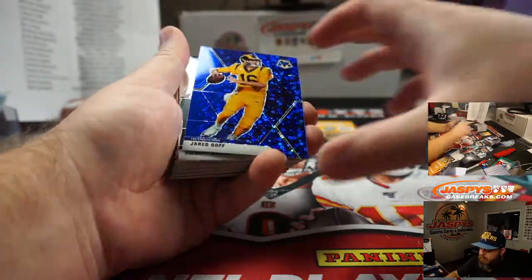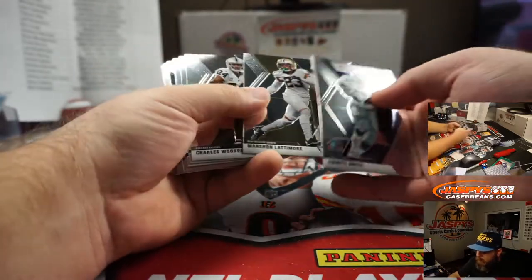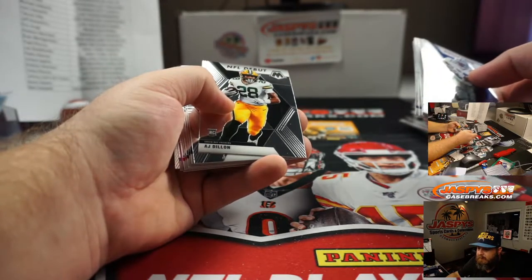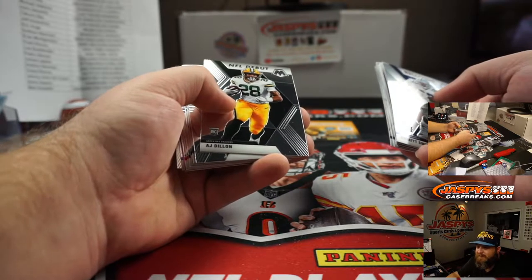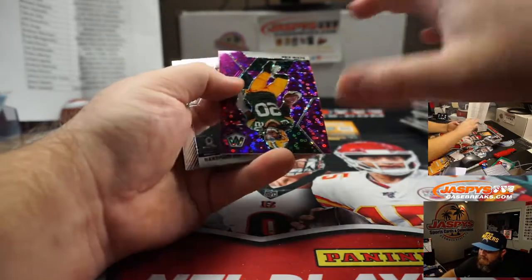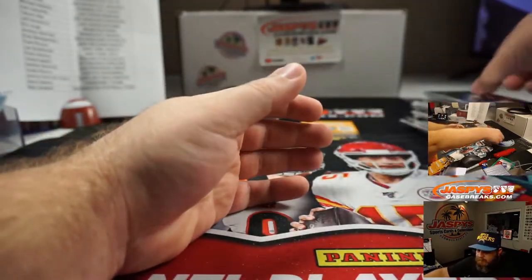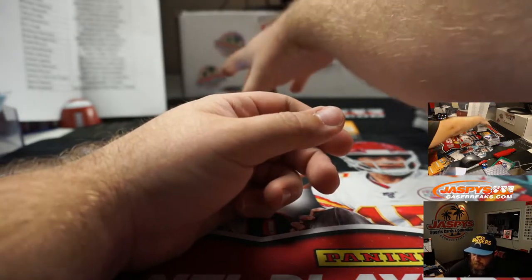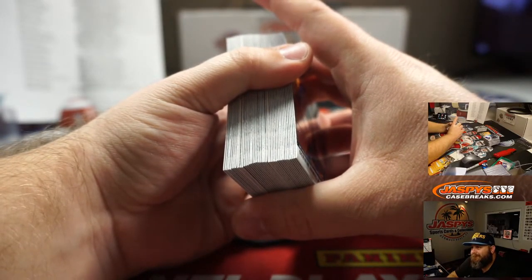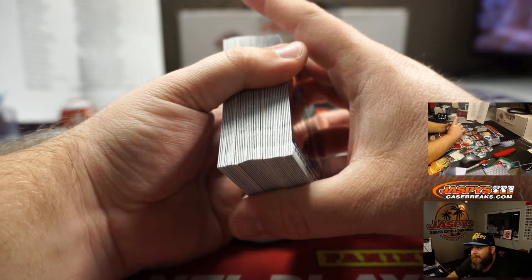Jared Goff, blue, 2 of 75 for the Rams, Takumi Abe. Randy Moss, Hall of Fame, no huddle, Vikings, Eric Ainge. Kevin King, purple, 46 out of 50, Green Bay Packers, Mike Fishing. Herbert — Mark. Herbert's going to throw for 375, 5 touchdowns. Joe, you better write these down.